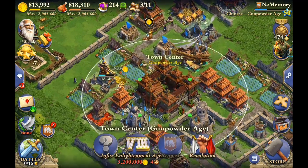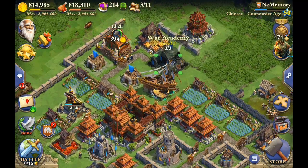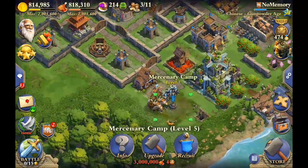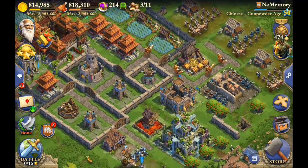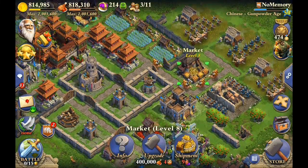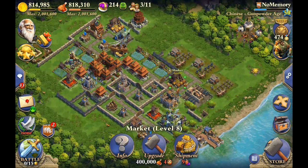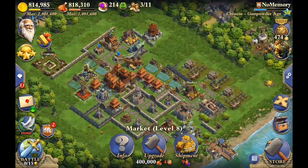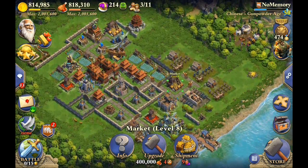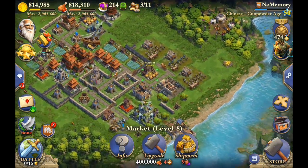I already started my first troop in Gunpowder and I have my library going in Gunpowder, so I need to get my War Academy, my Merc Camp, and my Barracks. The first thing I need to do is upgrade my storage so I can buy the 3 million gold house and get an extra slot so I can do 3 builds instead of 2. That's the very next thing I'm going to do tomorrow as soon as this gate finishes. I'm going to do the storage, and when my library finishes I'm going to do the other storage so I can hold 3 million.